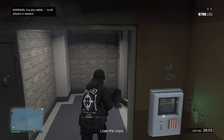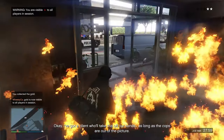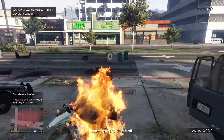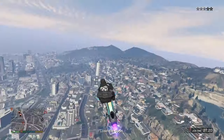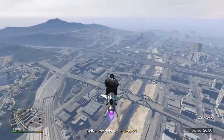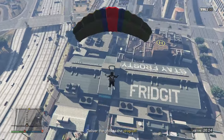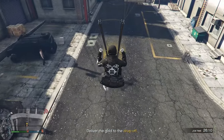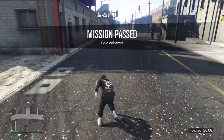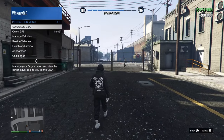Now they've been handled, you should be able to run inside and grab your duffel bag. From here all you need to do is lose the police and head over to the destination given to you on the map. When you head over to the destination, be mindful not to fly straight into the circle — you'll need to jump off your Oppressor and parachute into the yellow circle. If you're having trouble parachuting, you can hold L1 and R1, or both bumpers, to make it a little bit easier and more controllable.